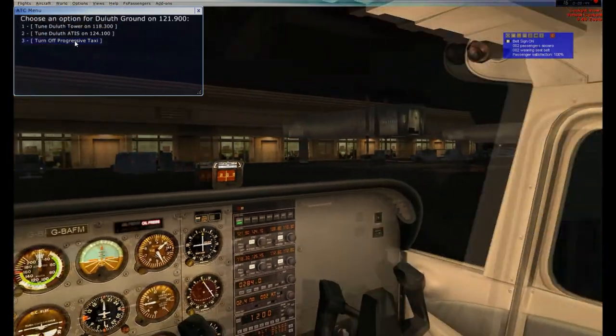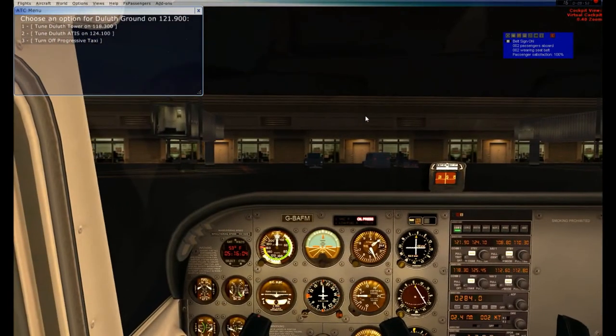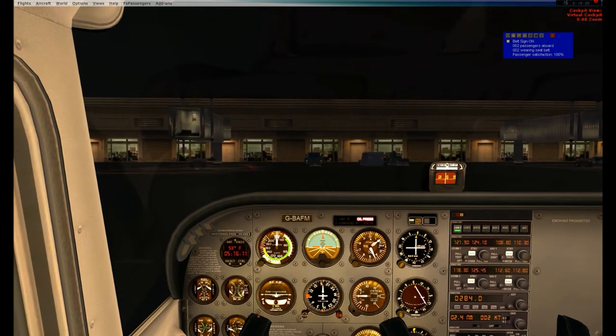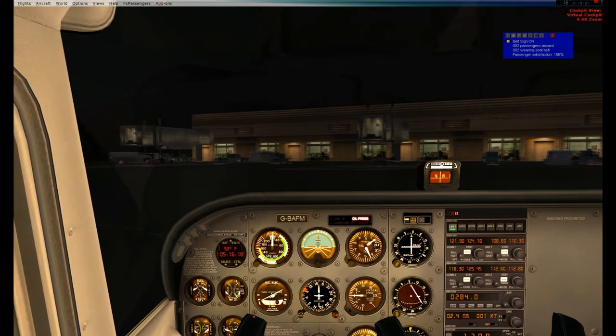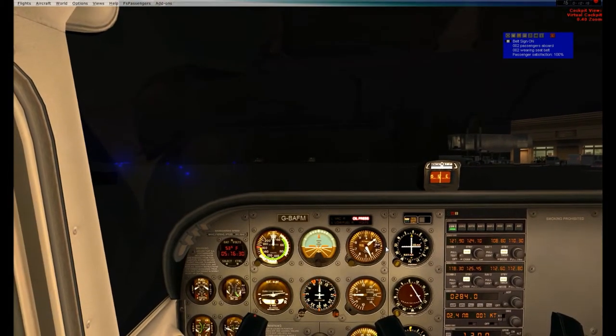Progressive taxi - I'm going to turn that on. Look behind me to check where I'm supposed to go. I'm going to end my pushback, hit Shift-P again and right away hit 2 to turn my tail to the right and do almost a complete circle to get onto the taxiway I need. That concludes my pushback.